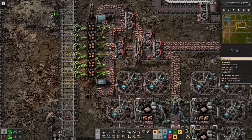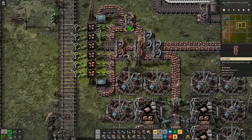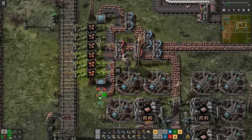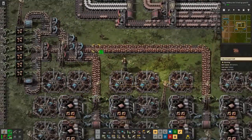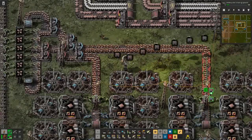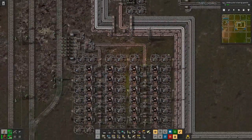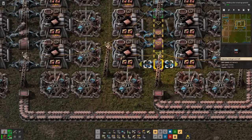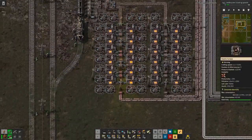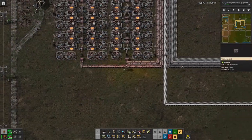Then we can probably upgrade this to blue belts — this as well — because that's a blue belt mechanic with the underground. So if we manage to put in as much ore as possible so that it stops here and all our furnaces are glowing hot, we are producing as much copper as we can.